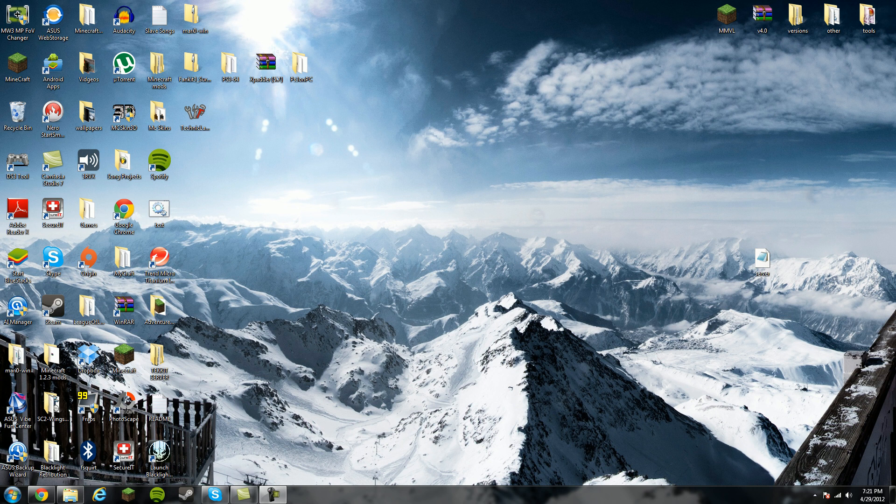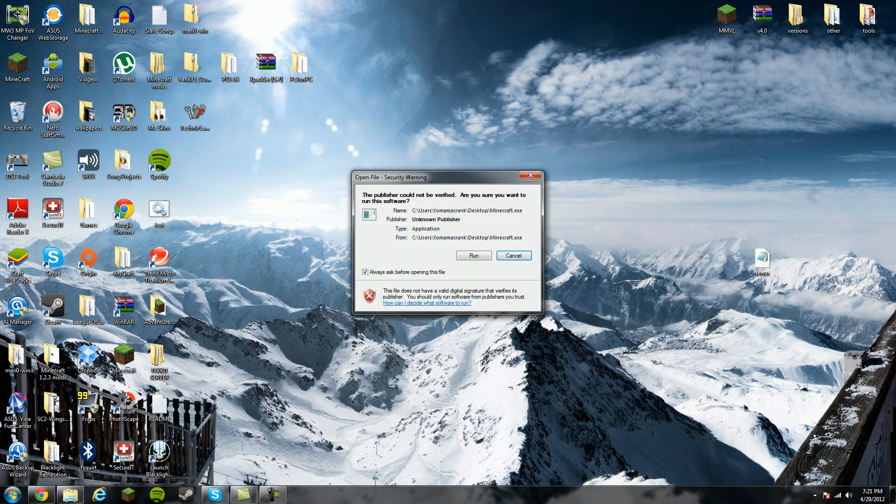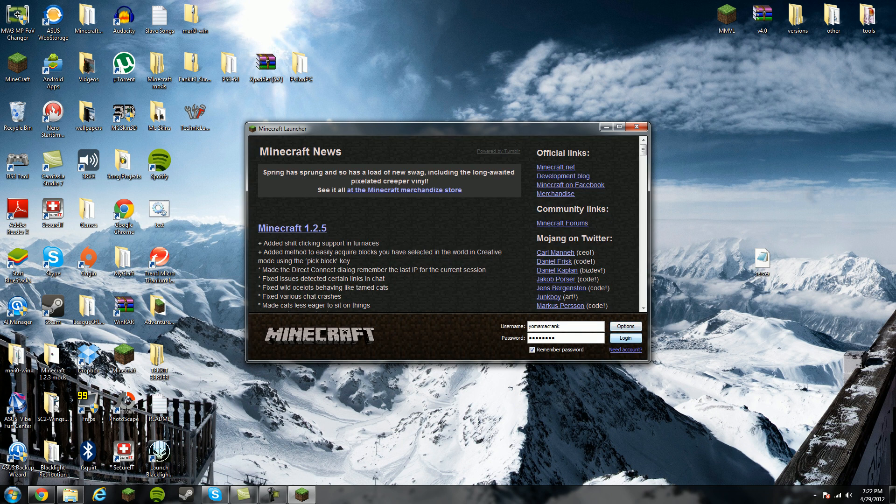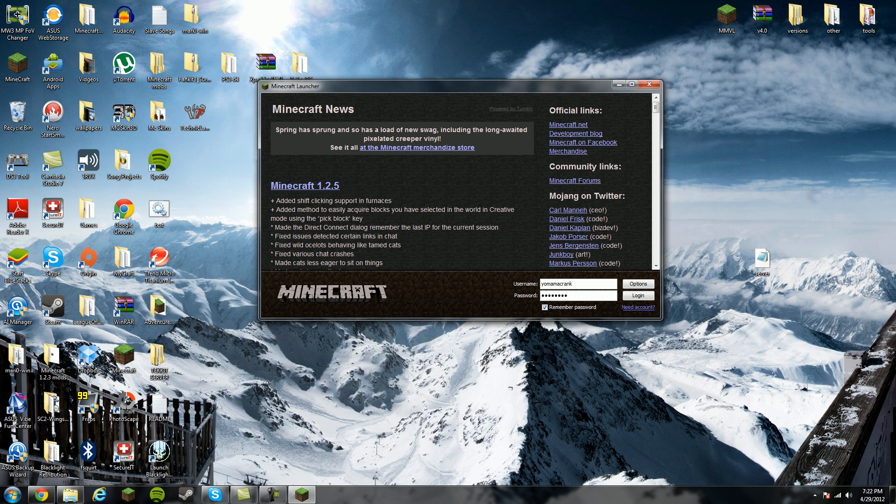What you want to do is drag your cursor over to your Minecraft, double-click it, and then run. And then you want to log in. That's how you open up Minecraft. Thanks for watching — Moregrayt signing out.